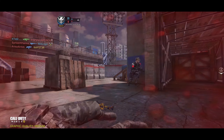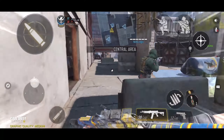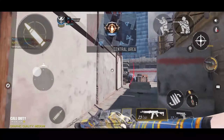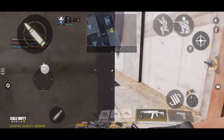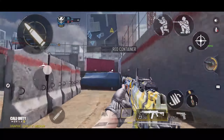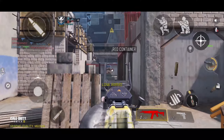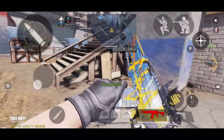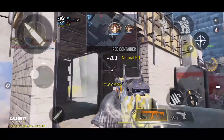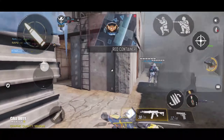You just get killed from all sides on this map — it's really small. You get shot from each and every angle, and from the top as well. I'm guessing the best way to win here is to get to high ground and watch out. It's very fast-paced, so high ground is definitely the way to go.